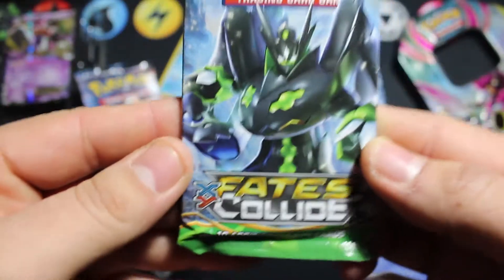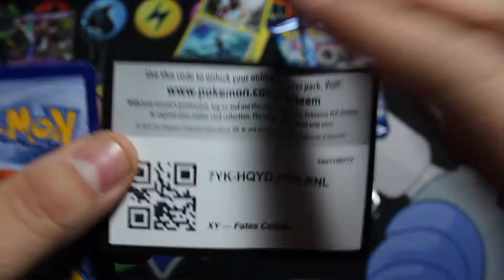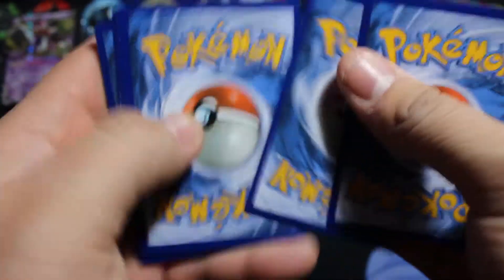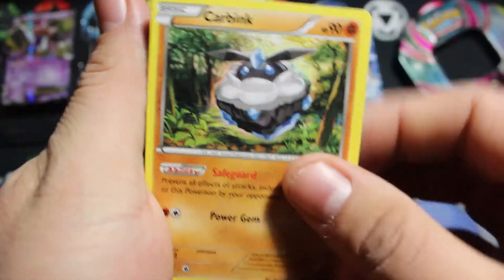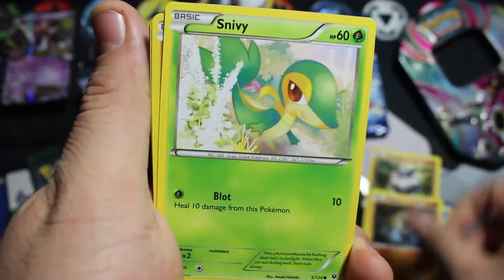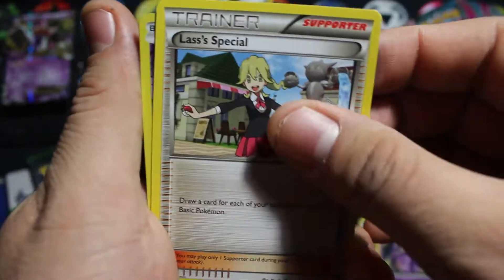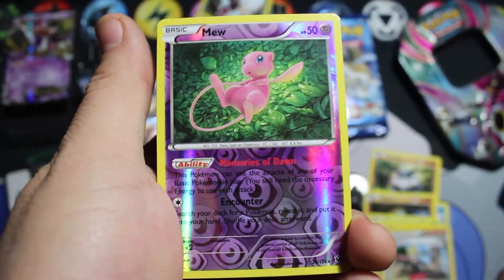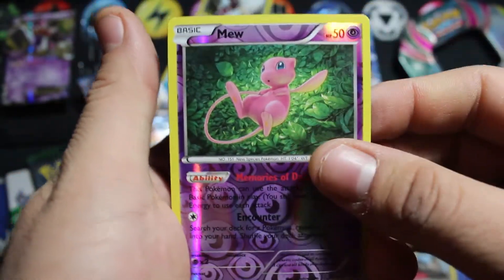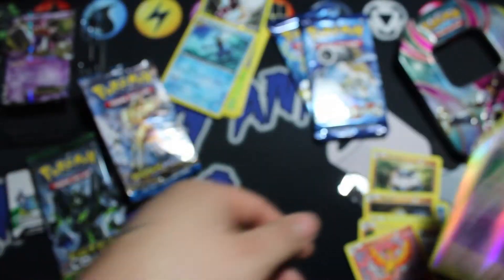Next with this Fates Collide. Here's a code for you guys — let me know in the comments below if you get anything good. So we have Carbink, Finneon, Seel, Diglett, Snivy, Hawlucha, Weezing, Last Special. Our Reverse is the Mew and that is an awesome rare card. And our rare is a Moltres non-holo rare.